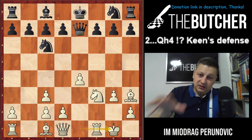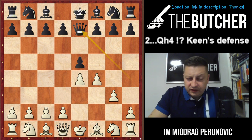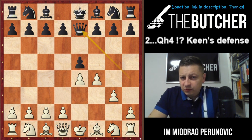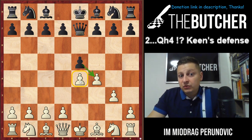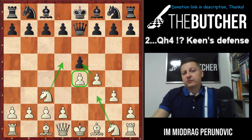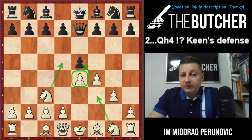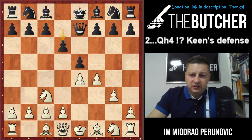Whoever plays King's Defense, you have to assume they will go with Queen e7 — that's the main option. They threaten to take on f4 and take the pawn on e4, so you have to play Knight c3, over-protecting the pawn on e4 and threatening Knight e5, also f-takes-e5 followed by Knight f3. In practice Black usually went for e-takes-f4.